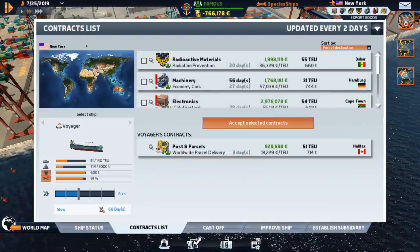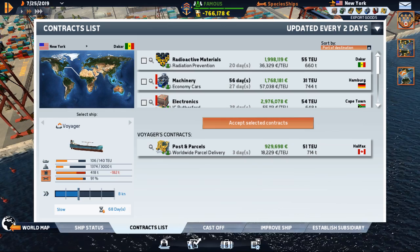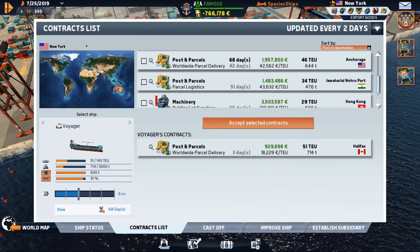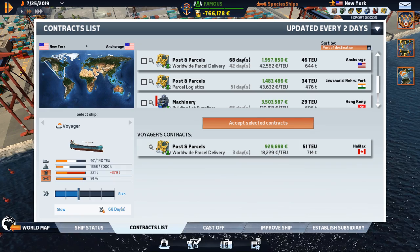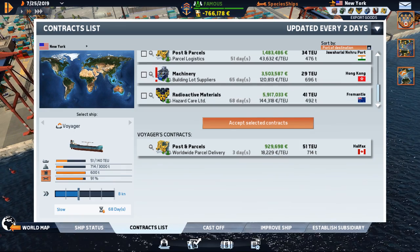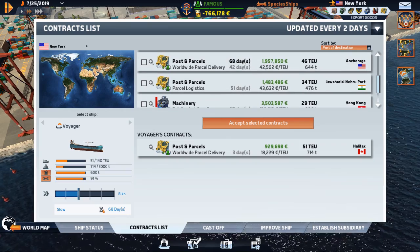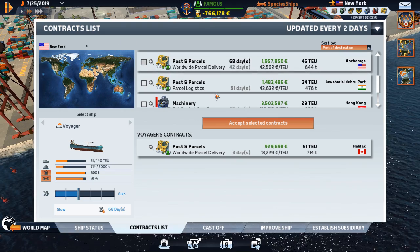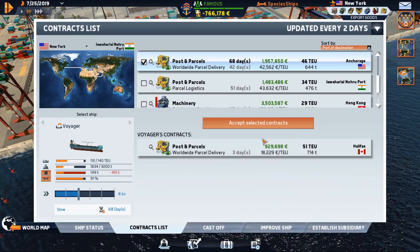We still have a contract to Canada. There's one to Anchorage for 2 million - that'd be kind of a neat trip. If we move out of Australia we can go to Hong Kong. Anchorage, Alaska - 2 million, 68 days - yeah, sure, let's take that.